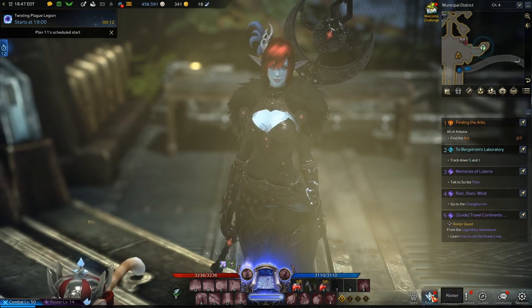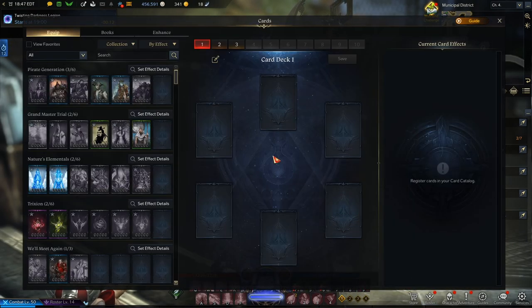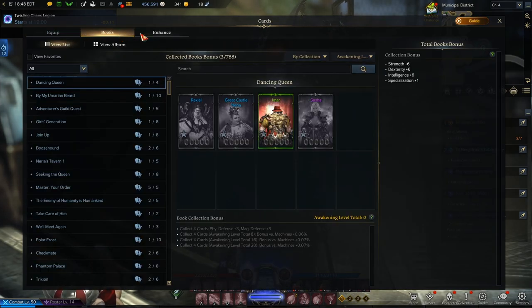Down at the bottom right, we have Roster. Go to your card catalog — you can also hit Alt-C. You'll immediately be overwhelmed with visuals, because everything in this game is always like this. The main tabs you'll see are Equip, Books, and Enhance.